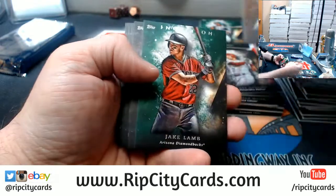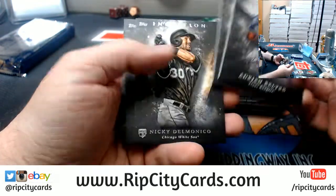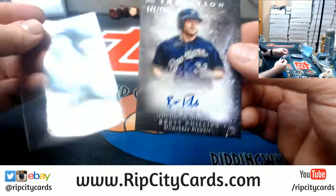Zimmer to 50, Jake Lamb Green, Beltre, Lamb, the Monaco rookie, an Arroyo, and a Brett Phillips to 230 autograph Brewers.